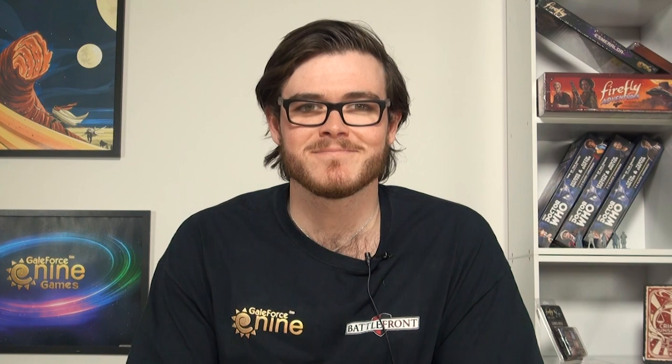After the battle, the losing player loses all forces they had in that territory to the tanks, and must discard all treachery cards they used in the battle. They get to keep their leader unless they were directly killed by a treachery card. The winner only loses the number of forces they dialed on the battle wheel, and can choose whether to discard or keep any cards they played in the battle.